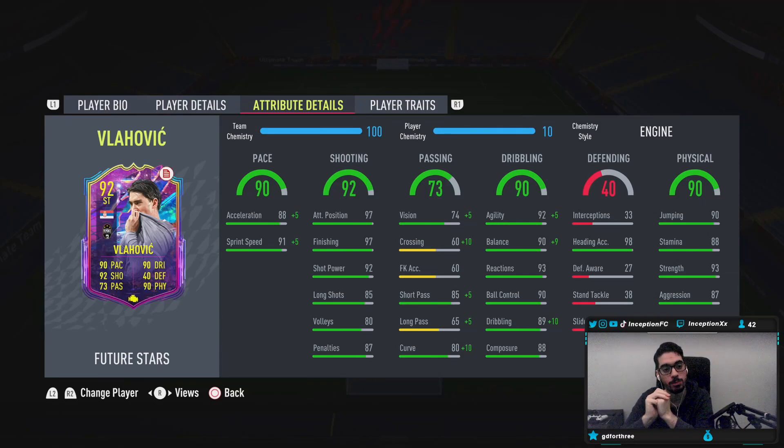Base card stats for shooting is actually pretty solid — more solid for inside the 18-yard box. Outside, it'll be a little bit less consistent. Base card stats for passing as a striker, pretty decent. Long passing isn't great, but the short pass is going to be very important for him. Dribbling we will be experimenting with in-game to see what it's like. Vlahovic has 90 jumping to work with that height and body type, with 98 heading accuracy. With a high and average body type, they still feel heavy when jumping in the air — you can see the animation choices they make when going for those jumps.